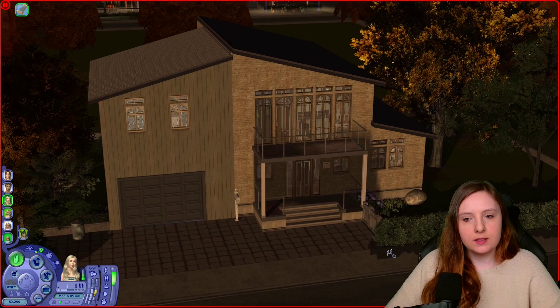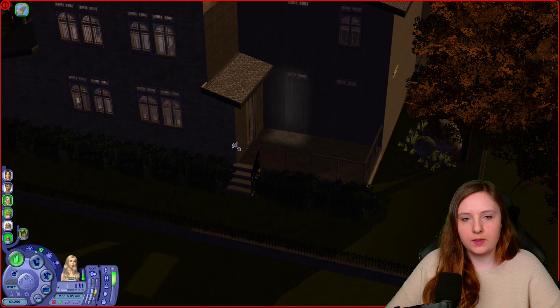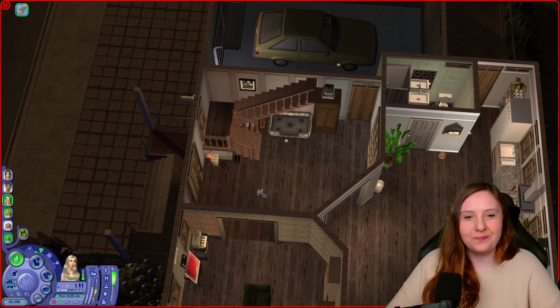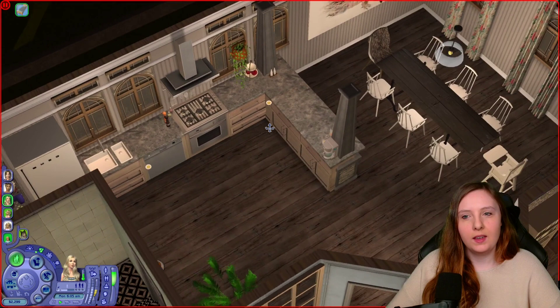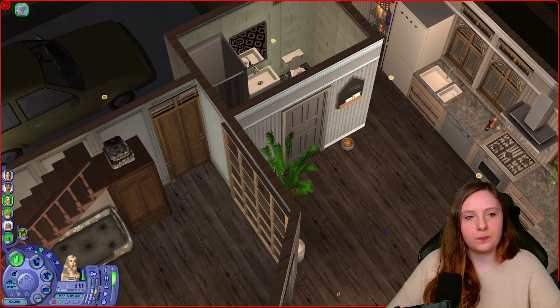So this is the house the way it looks now. This is the exterior and the family's garden right here. At the back they just have this porch area. If we move into the house, we have the garage to start off, and that leads into the entrance area. Then we have the family's living room, the kitchen, the dining area, and they also have a small bathroom downstairs.